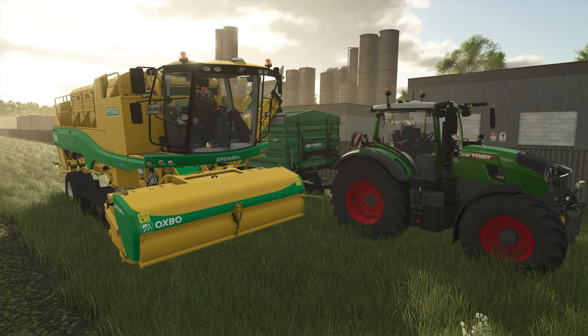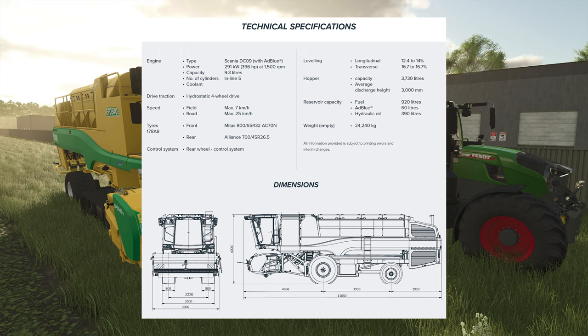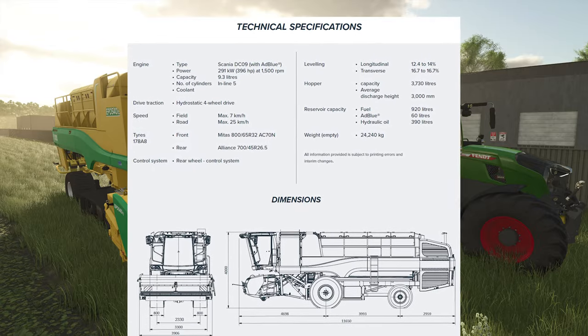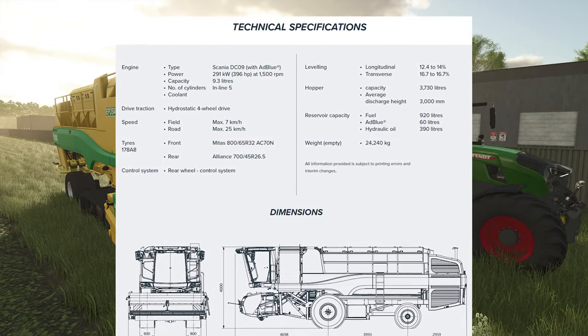Let's run down the harvester's speeds and feeds, so to speak. The EPD540E uses a Scania DC09 9.3-liter inline diesel five-cylinder engine that produces 396 horsepower and makes use of a hydrostatic transmission.